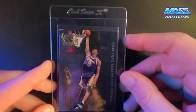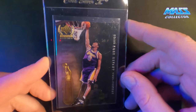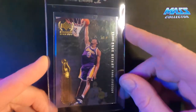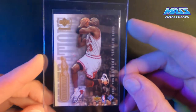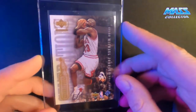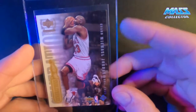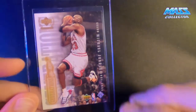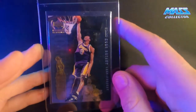Next one is a Kobe Bryant 1999 Upper Deck Century Legends Generations card. It's got Kobe Bryant on the front and Jordan on the back. I picked this up off eBay this year — not sure exactly what I paid — but whenever you have a card with Kobe on one side and Jordan on the other, I think it's going to be worth some money and continue to go up, especially in really nice condition.